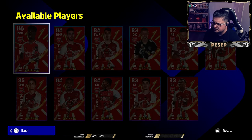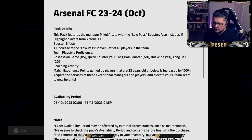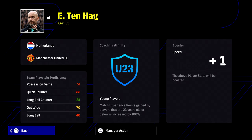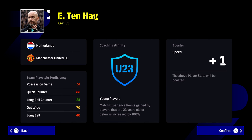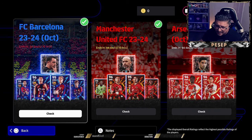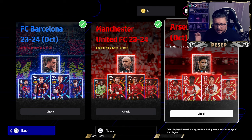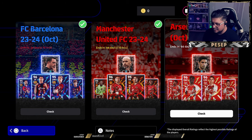When it comes to the details — what makes these managers stand out — each manager gives your entire squad one plus on one ability. For instance, Arteta gives one plus to lobs, Ten Hag gives one plus to speed, while Xavi gives one plus to ball control.